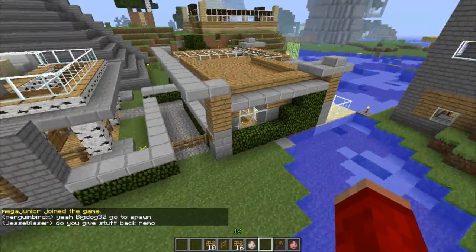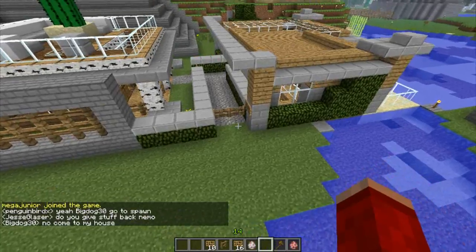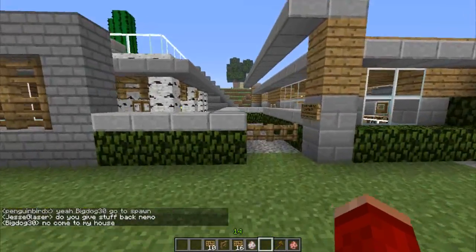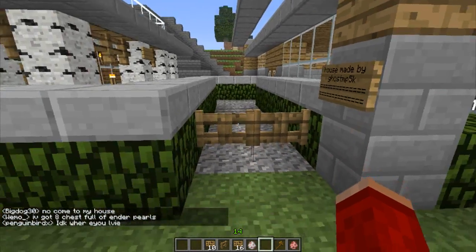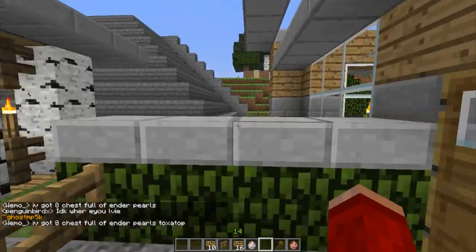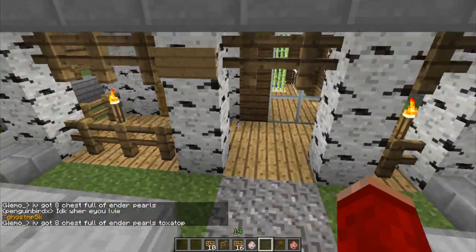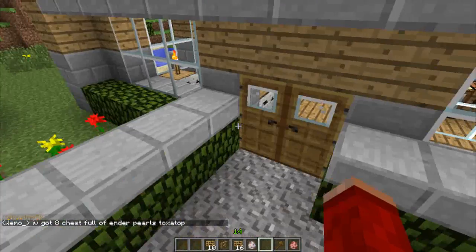Here we have another house. I think he's kind of built this house into two small houses, or probably he's got a farm on one side. I'm not sure exactly what he's got in there. This one is done by 'ghost mp5k'. Let's check it out. It's two sides, and there's a nice small rooftop.